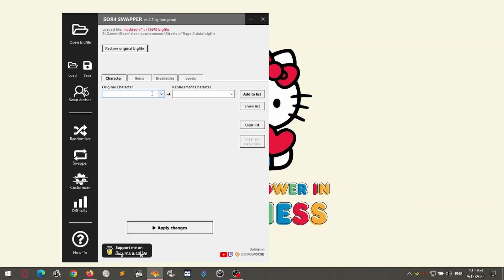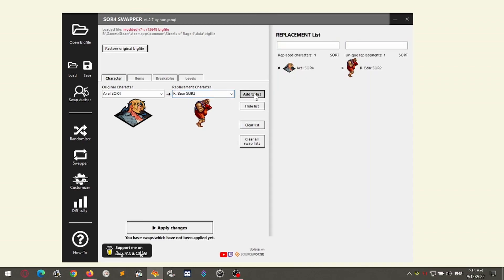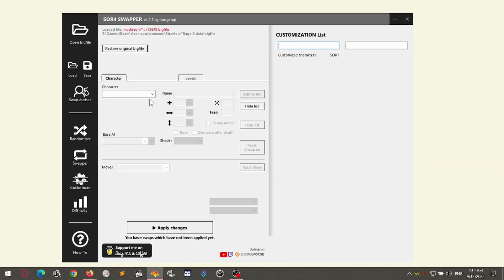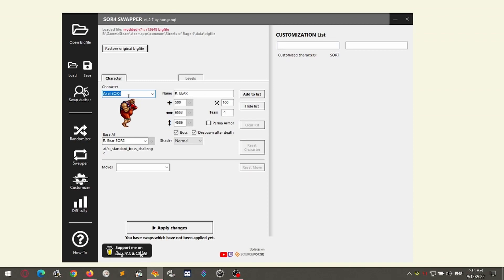Let's say we're going to swap Axle 4 for our bear. I'm going to show you why our bear is a good example of this. I'll add him to the list. In the Customizer, search for Axle 4, because he was the one who was swapped into our bear.